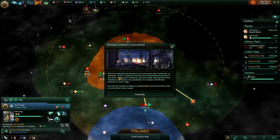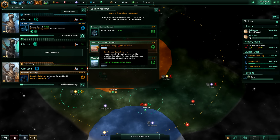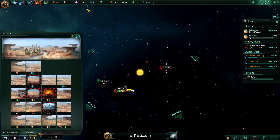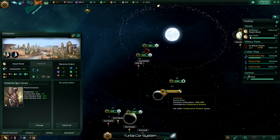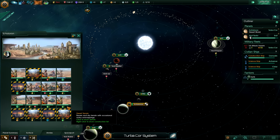Euthonian civilization encountered. Our society research is complete, so I am going to want to get this sooner than later - which is the quicksand basin removal, because on desert planets that is quite common as you can see. On our home planet that won't matter too much because we can get rid of all of these anyway, and I will want to start doing that soon. I also want to start building buildings soon.